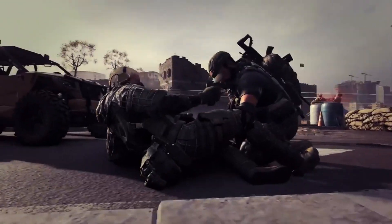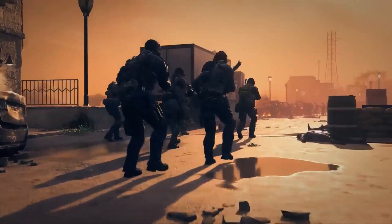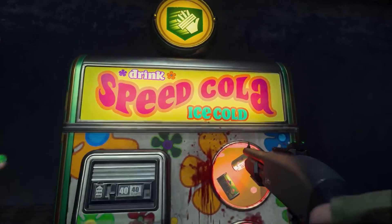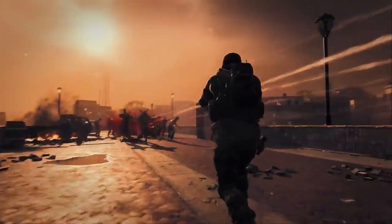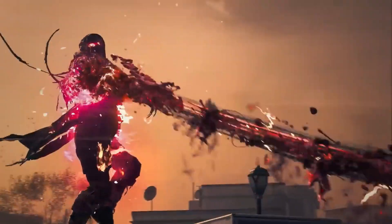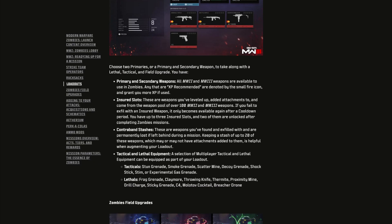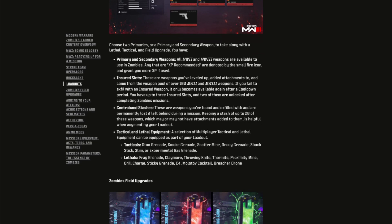You can exfil with different items and weapons in Zombies and then load back into another game with them, so at the start you're more powerful instead of being weak and getting stronger as you progress. You have up to three insured weapon slots, and two of them are unlocked after completing Zombies missions. They also talk about contraband stashes — weapons you find in-game and exfil with. If you leave them behind, they're permanently lost. You can keep a stash of up to 20 of these contraband weapons.